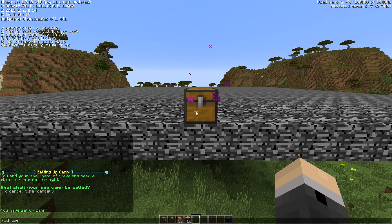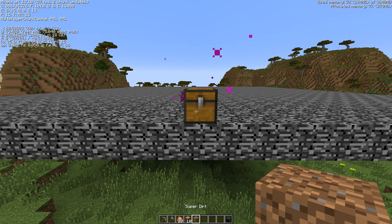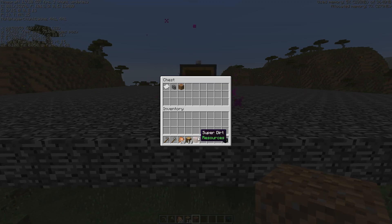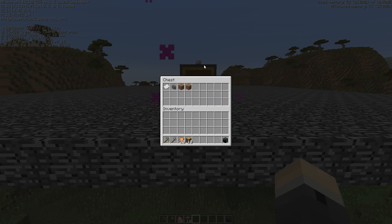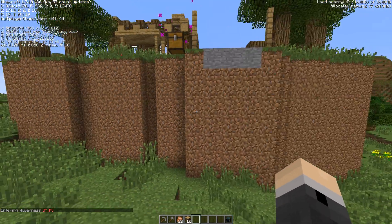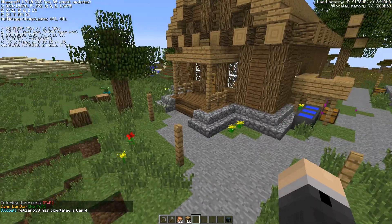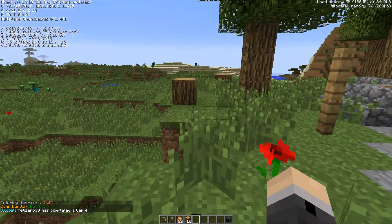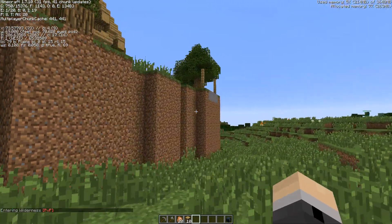Luckily, I have a little admin cheat of super dirt, and this counts for all the dirt. So we're just going to put this in, and it's going to fill all the dirt. When I close this, we'll have all the things we need to build this camp, and the camp should build with the dirt underneath filled in for us. And now the camp is finished — a 100% valid camp, and you provided all the dirt.